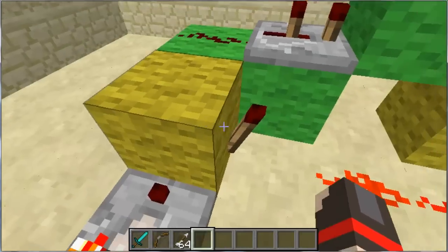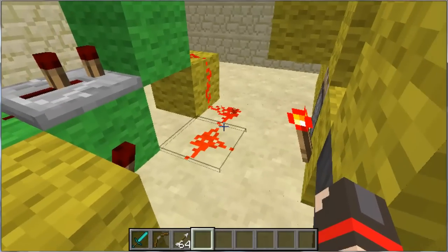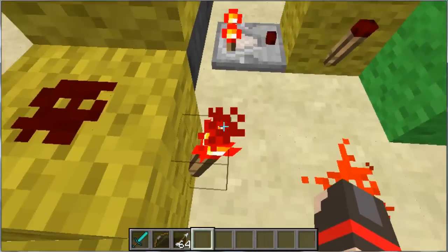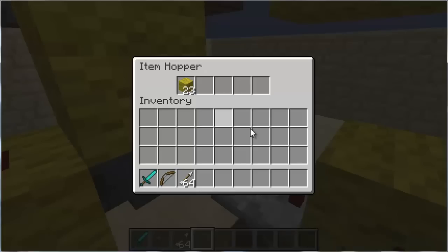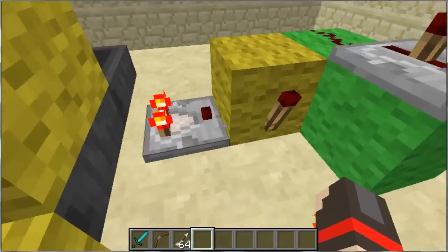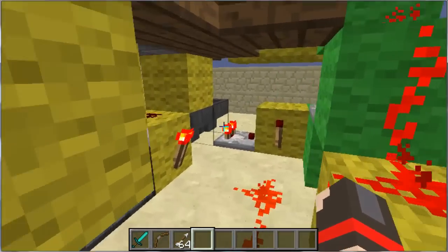This goes into an AND gate. So when you're on the pressure plate and there are items in this hopper, this will make the timer go. And then when the hopper's empty, it will unpower this torch, making this redstone line power up and turning the clock off.